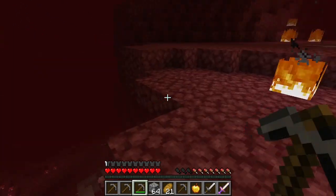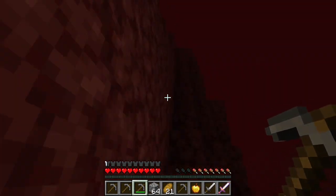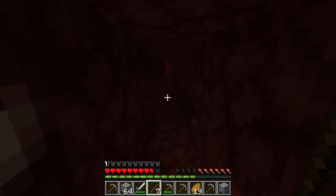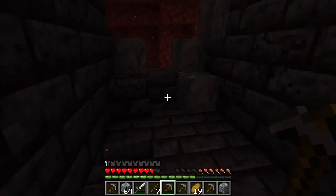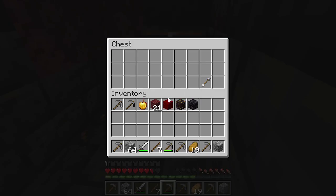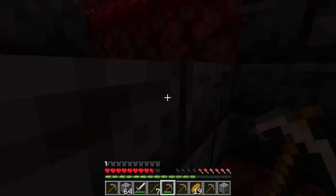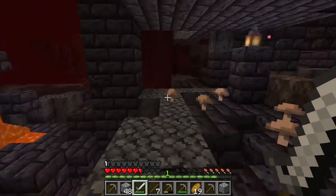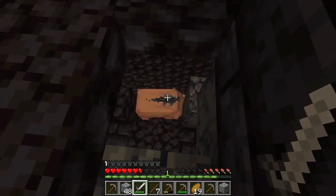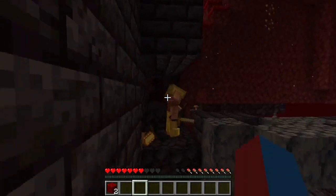How did we get to the nether bastion? Could it be that way? I think so. Here we go. Let's take some of this — I like this building block, looks good in my base. This is the place I already explored. This is quite a maze we have here. Never explored one of these, and it doesn't seem like there's a good way. I'll take all of it.